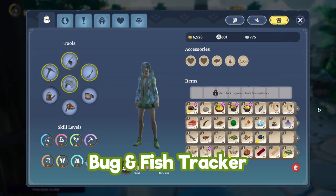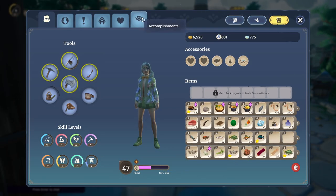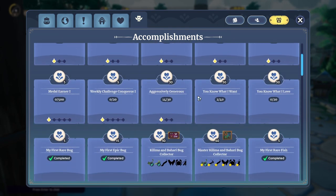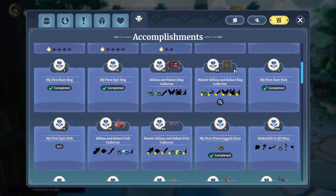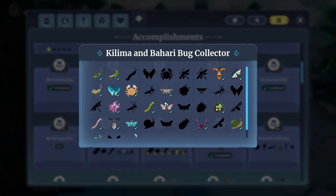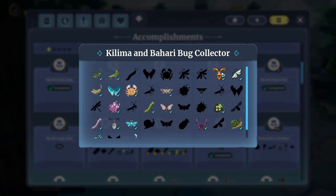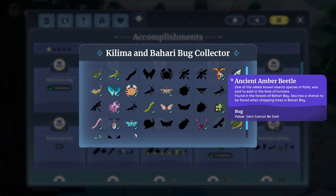If you like to track what you have caught fishing or bug catching, head to your accomplishments and scroll down to the bug and fish collector section. Click the little magnifying glass and it will show you all the bugs and fish you have collected so far, and it will also tell you where you can locate them again if you need them in the future.